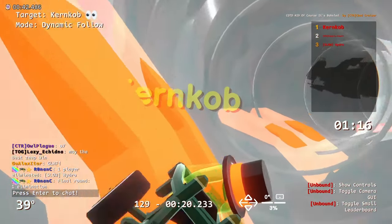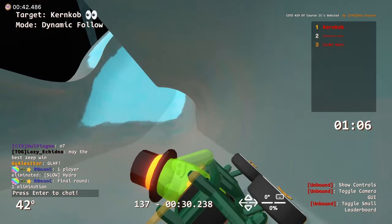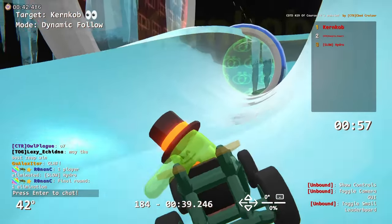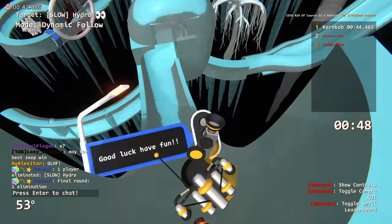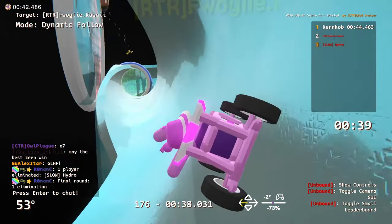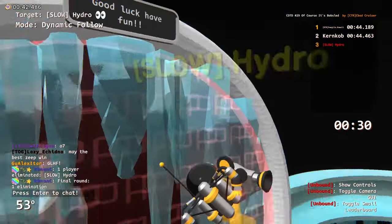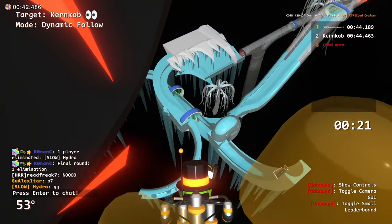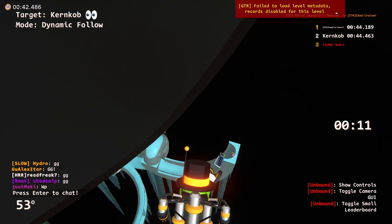Kerncob gets good oscillation there. I've seen Froggy have 81 speed in the last round — Kerncob's run is a 44.4, not the greatest. Let's see where Froggy is — this is the final run for Froggy. It's very close — and it's a 44.1, taking the lead. Kerncob is not on a run, so Froggy gets their first Cup of the Day win. Kerncob denied. Froggy beats the sort of new King of Ice on the ice map. Congratulations to them.